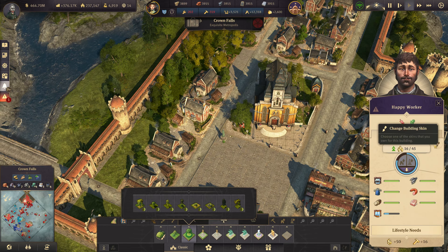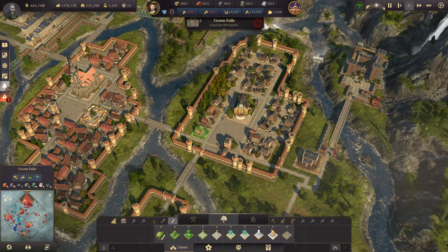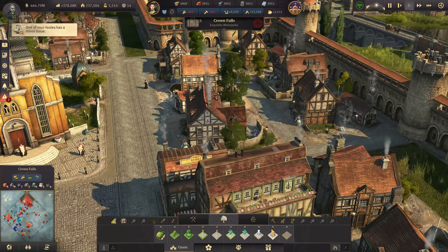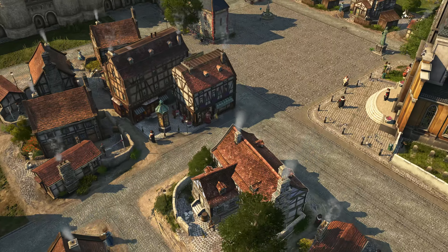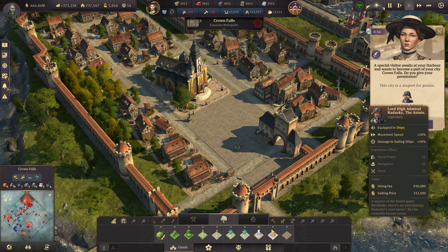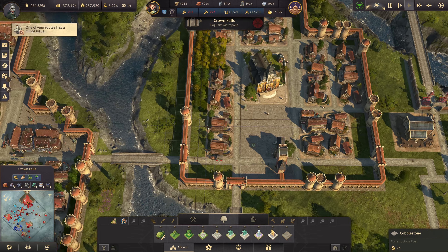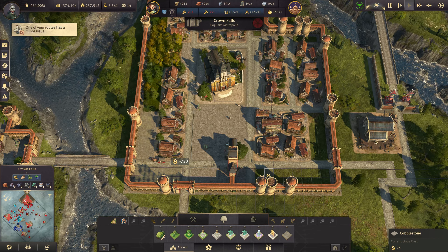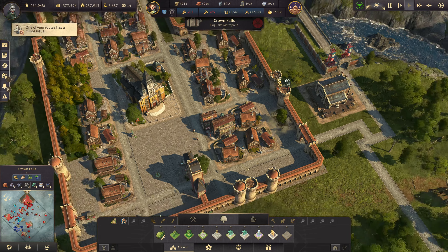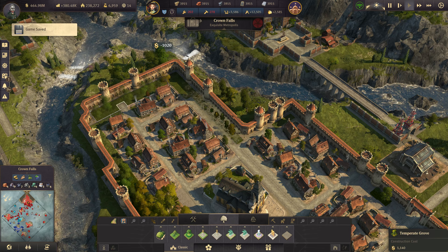Let's also have these workers going for the old skin — this one, perfect. Then we can paint the whole area like this. These are really beautiful skins — very detailed, very sharp in texture. And then one bigger ornament in the center here: Lord High Admiral Nadasky, another legendary item we can probably salvage in our scholar residences or research institute. Let's make some more paving with occasional trees, keeping it as densely packed as possible.